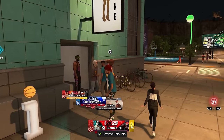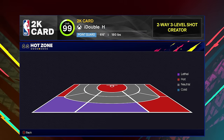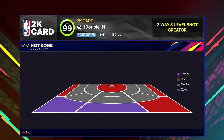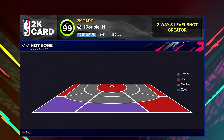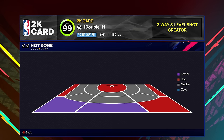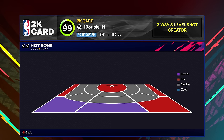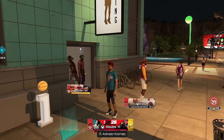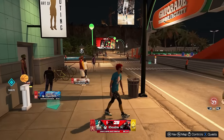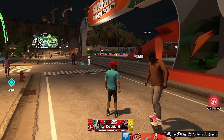Now let's talk hot zones. Looking at my 2K player card, I have two lethals and red hot zones around the entire three-point line and the paint, but I don't have my mid-range hot zones yet. Hot zones are super important. Before you head anywhere — even before heading into the Art of Shooting gym or Lethal Shooters gym — you want to get your red zones. If you don't have red hot zones already, here's how to grind them.